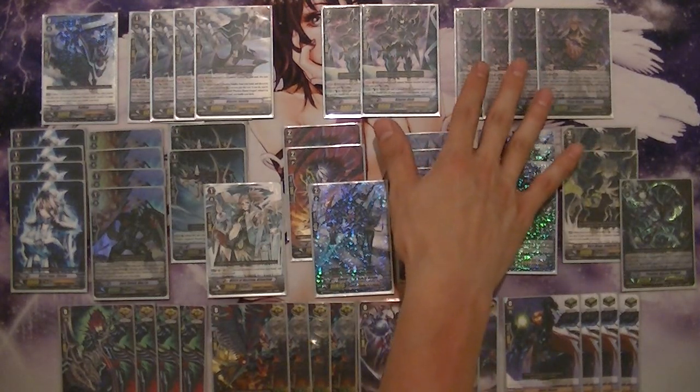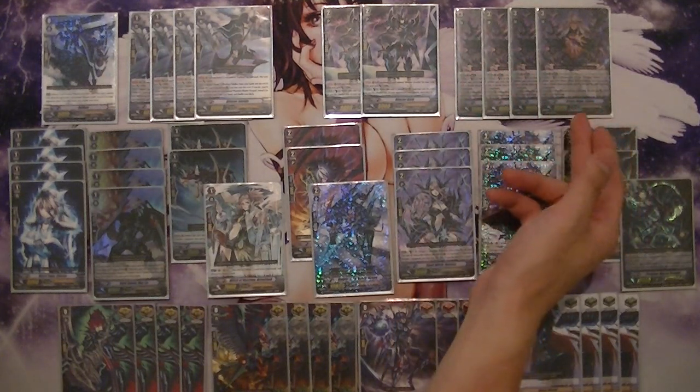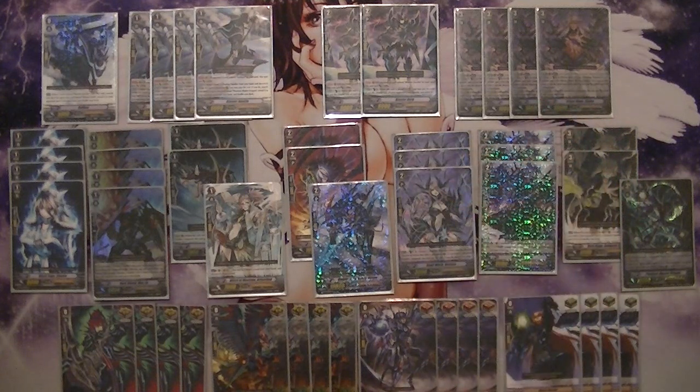My main Vanguard is going to be Ildana. His limit break is limit break four, counter blast two — retire two rear guards and then you draw two cards. He also gets plus three thousand when using limit break, and three thousand when attacking the Vanguard normally. With Karen behind him he attacks for 24 with limit break or 21 without. Really good numbers, really good against cross rides. The biggest weakness is his 10k body — he gets bullied by 12k attackers.